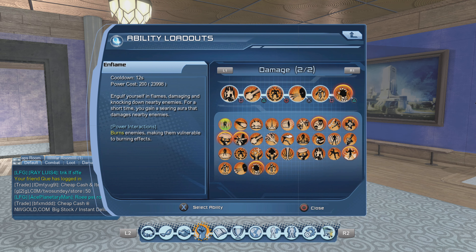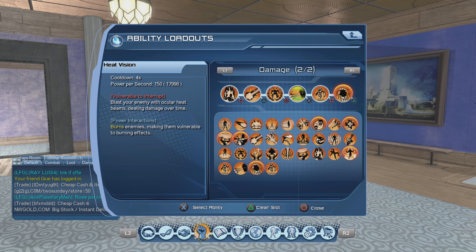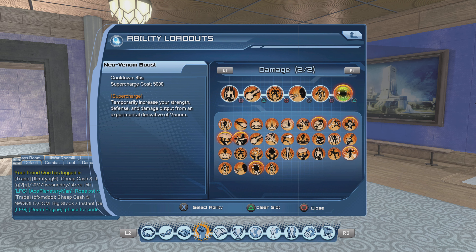So we have the same loadout: Overheat, Absorb Heat, Snuff Out, Heat Vision, Robot Sidekick, and Neovenom. Now, Neovenom — cooldown 45 seconds, supercharge cost 5000 supercharge. It increases your strength, defense, and damage output from an experimental derivative of venom, so you get a little boost to your damage.